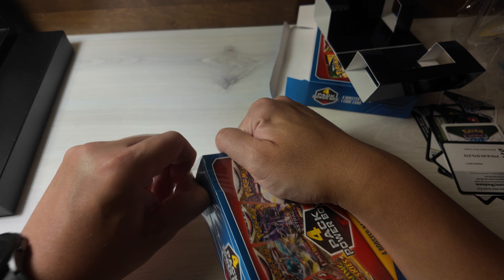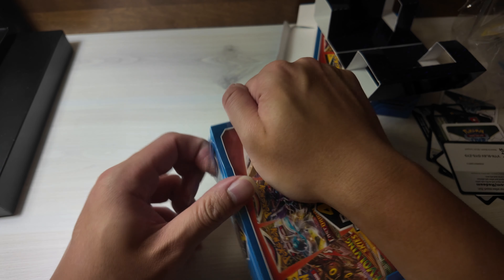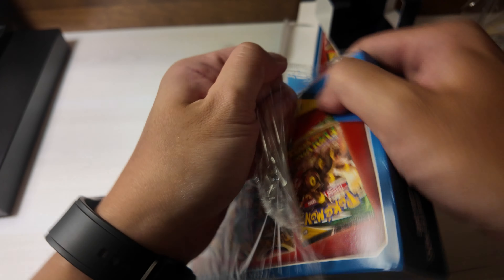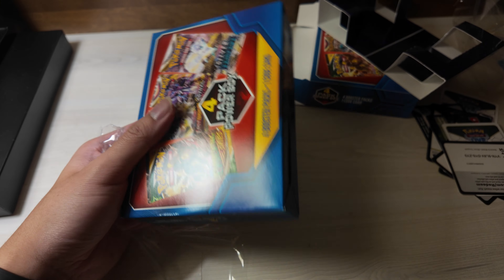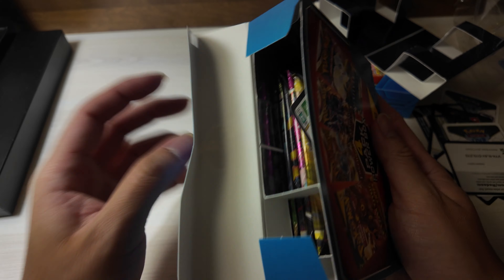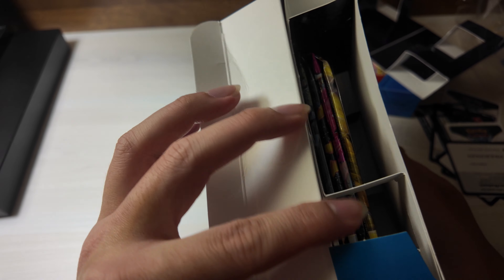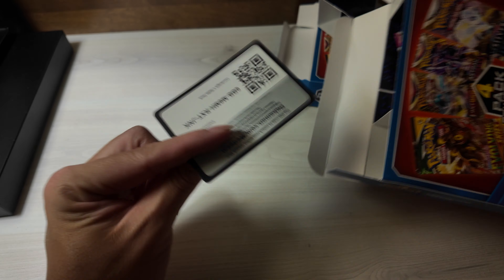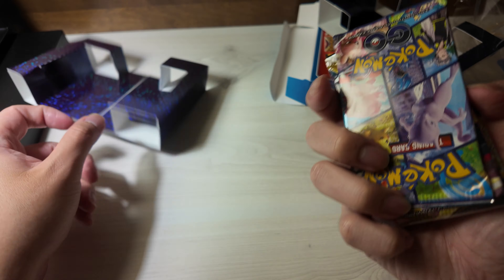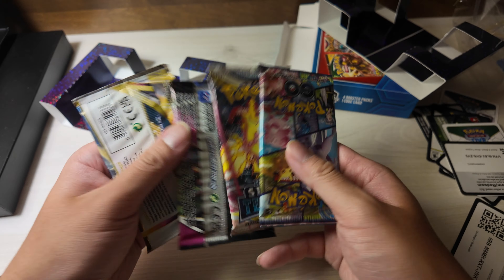I'm a huge Greninja fan. I did open the Greninja from the Shrouded Fable packs, and that was fire - I got the card I wanted and I got a Greninja. This second pack looks exactly the same, so we'll see - there's an extra code card. Cornerstone Battle Deck, Astral Radiance - please no Pokemon GO pack. It is a Pokemon GO pack, Silver Tempest - same garbage.